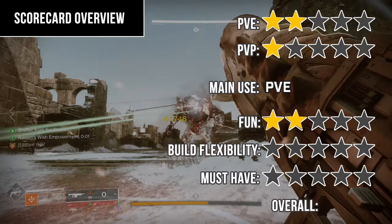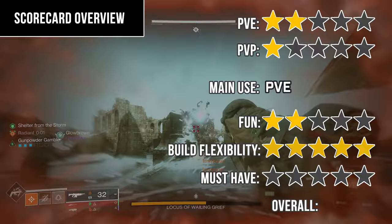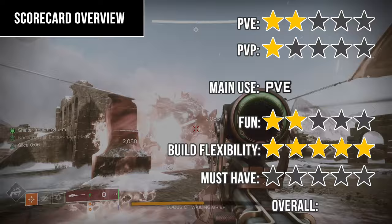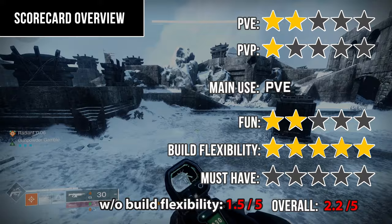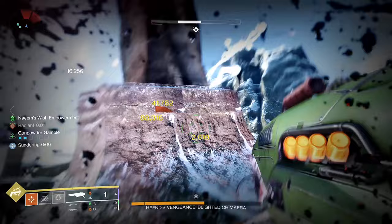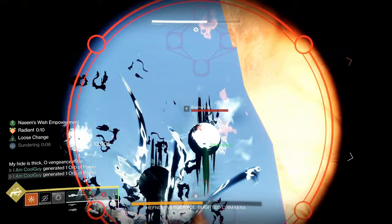Build flexibility, because it has Slice and the perks you want — such as Reconstruction, Precision Instrument — it's technically a five. You can use it anywhere, any character, and the artifact gives you Unravel Rounds so you're not tied down to Strand. The must-have score is a one — you must not have this one, plain and simple. A dark horse is Discord for the Crucible with the upcoming changes, but even then, other Discord snipers like Locus Licudus are better and they're craftable. It needs the artifact, and with what the artifact's doing, you're better off using other Strand weapons. It's a shame.